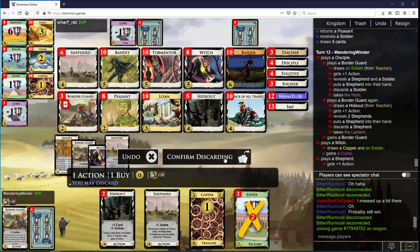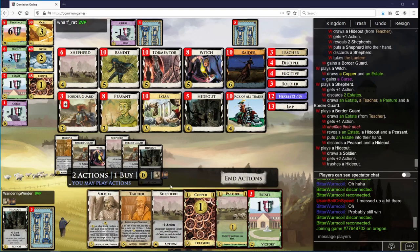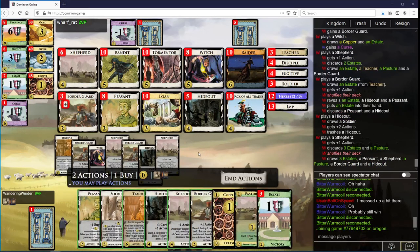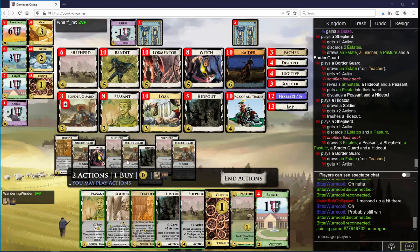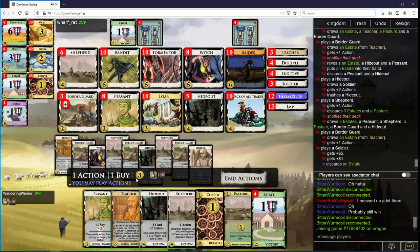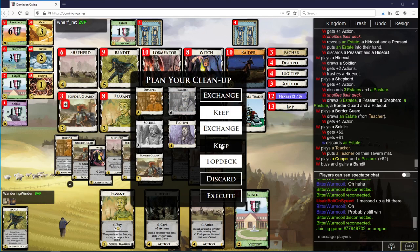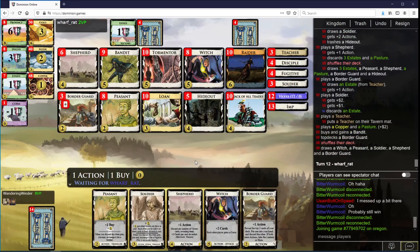Do Witch next. So let's just do this. Soldier makes three. I could trash this Copper and play the Peasant — I don't think it's going to matter too much, but I'd rather keep the Copper around. Keep, keep, keep, and topdeck. The Soldier is just going to be my money for quite a while, so that's what's up with that.